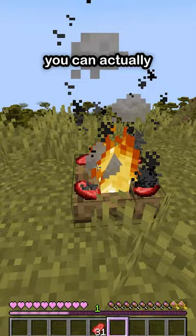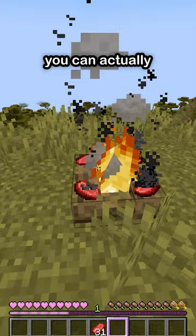If you want to cook meat without using any fuel, you can use a campfire, which can run forever without using a single bit of fuel. Just remember that you need to use silk touch to pick it up, because otherwise it'll break into a mess of charcoal.